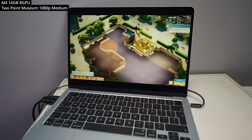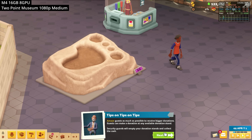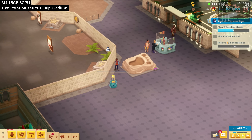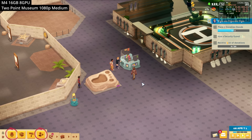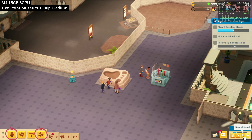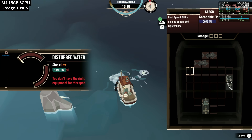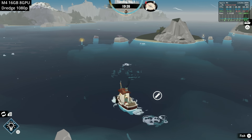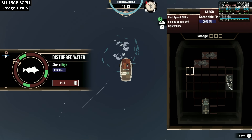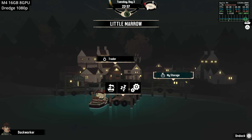Next are a couple of casual Mac titles. Two Point Museum is a business management simulator in the vein of Theme Hospital — you build a museum by placing exhibits, hiring employees, selling tickets, and so on. It runs well at 1080p on medium preset at around 70 FPS, though frame rate will drop as more is rendered on screen. We also look at Dredge, a horror fishing game recently released on macOS. You can buy it on the Mac App Store and it redeems for iPhone and iPad too, with cross-saves — a great feature. Gameplay involves fishing, selling fish, upgrading your boat, and completing quests for islanders.